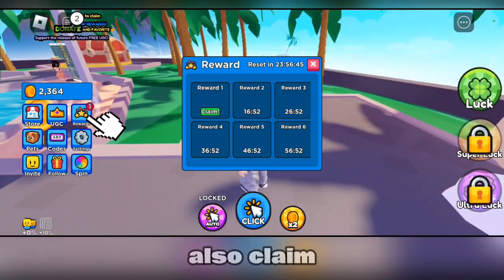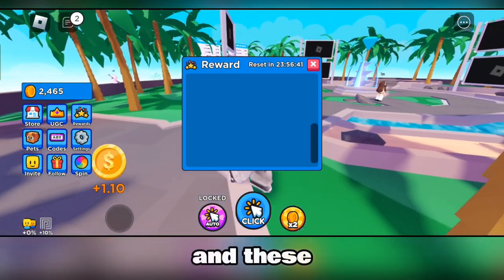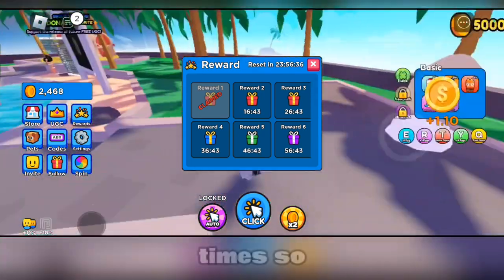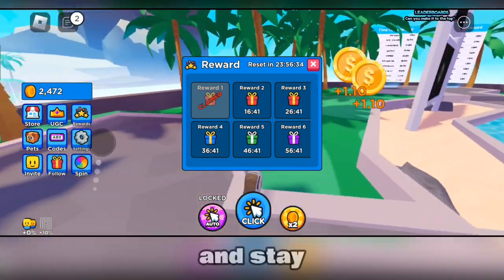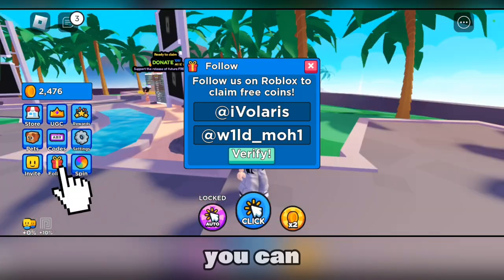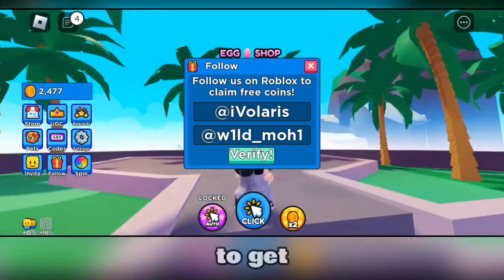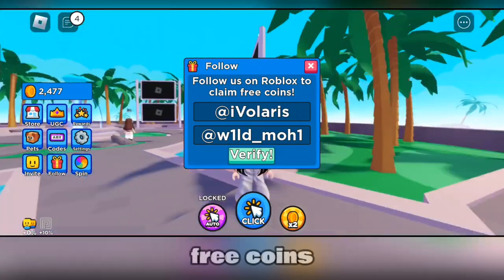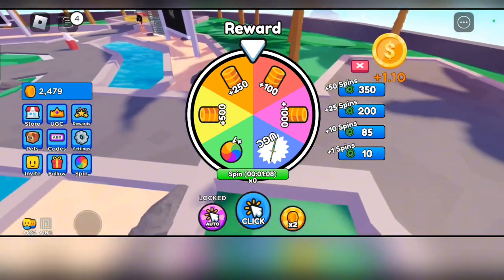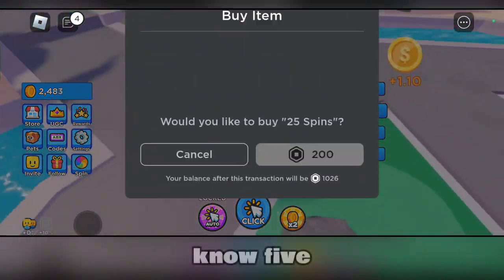You can also claim rewards, and these rewards will unlock themselves at specific times, so stay in the game to get them. You can also follow these people on Roblox to get even more free coins. And you can spin the wheel — you get a spin every, I don't know, about five minutes.